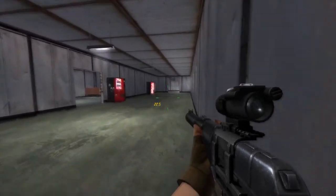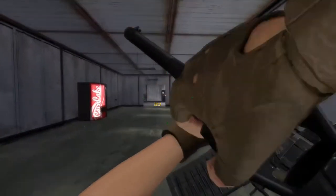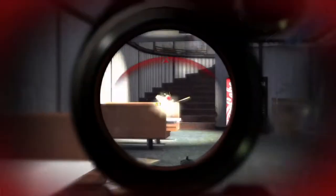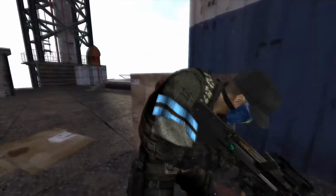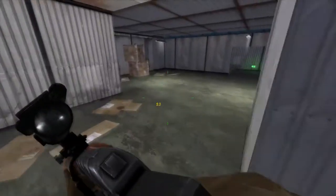We have the TriStar Cobra shotgun for 79,000 GP — it's kind of meh. The MP7 Steel is 189,000, but it's actually kind of worth it — well, not really. And we have the 32 SW2 pistol for 50,000. It's not the best pistol, but it sure looks nice.